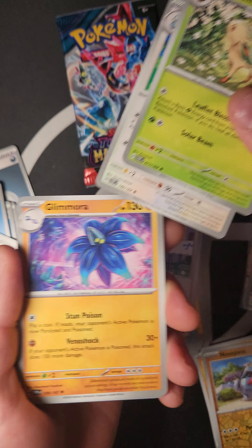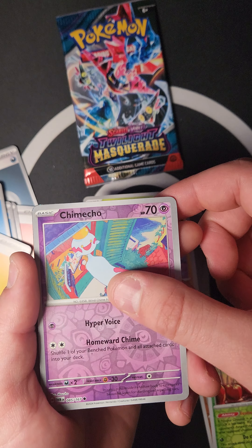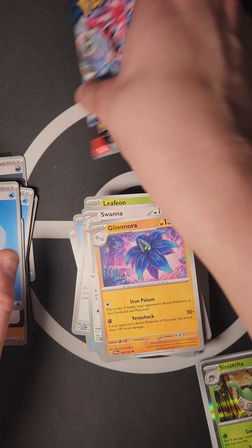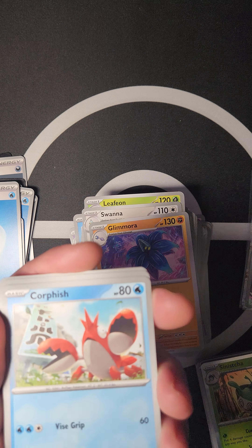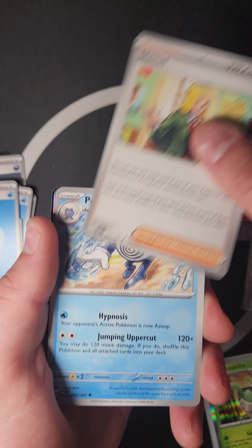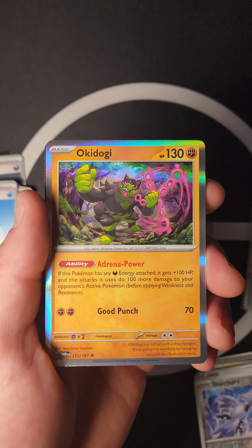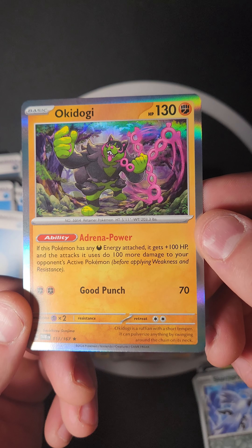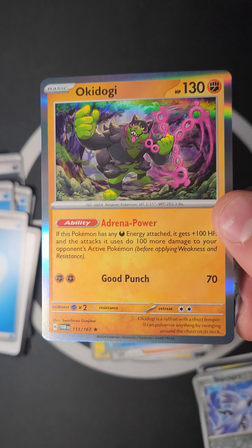We got Swanna, another Dipplin, Chimchar, and Sinistea. Last pack: Magikarp, Crownfish, Grookey, Finneon, Wattrel, Bellibolt, Polywrath, Venipede, Skarmory — and Okidogi! Adrenaline Power: if this Pokémon has any Dark Energy attached, it gets 100 HP and attacks do 100 more damage to your opponent's Active Pokémon. Not bad — pretty strong!